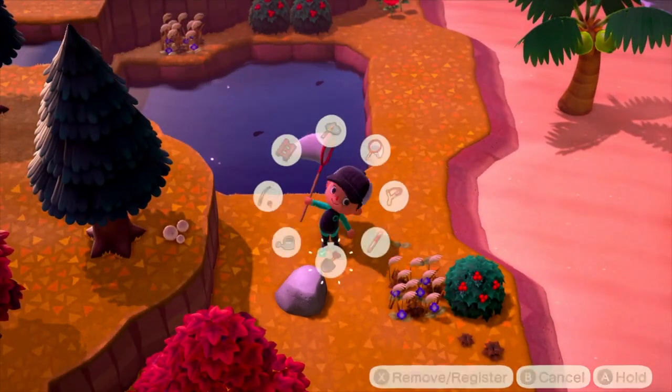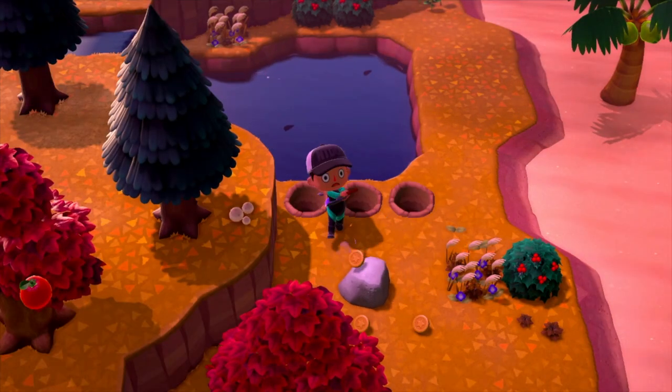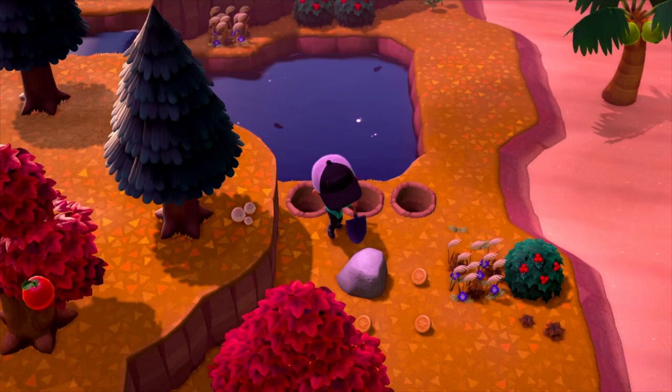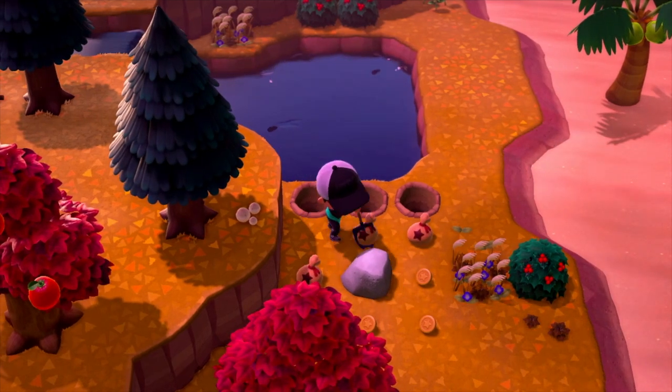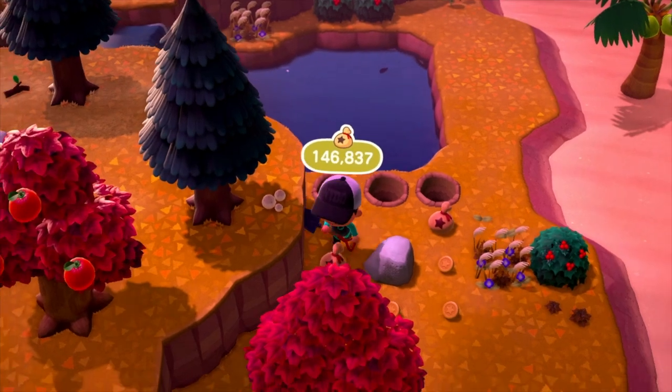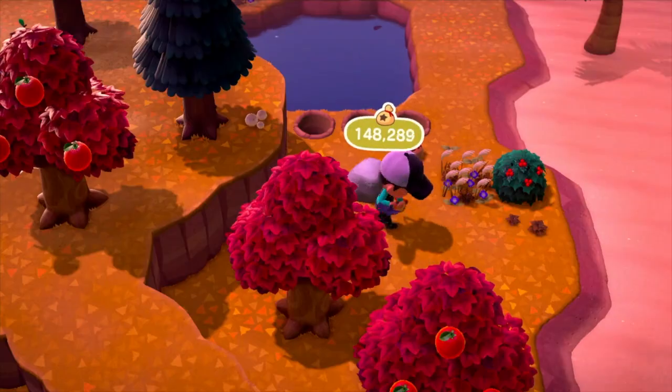Like the other Cap'n Islands, this one has three rocks on it, and two of them have resources in them, and one of them is a money rock. If you're looking to get basic materials faster, it's better to use the Nook Miles tickets at the airport and go to those islands, because most islands have four rocks, and sometimes you get Mineral Island, which has five.